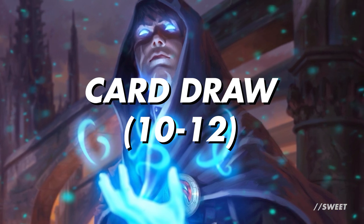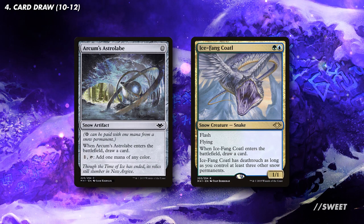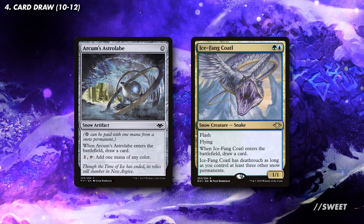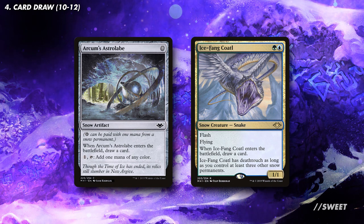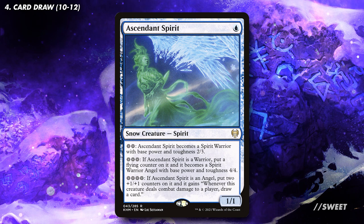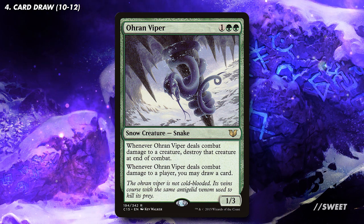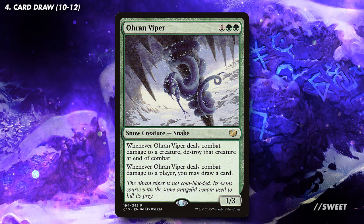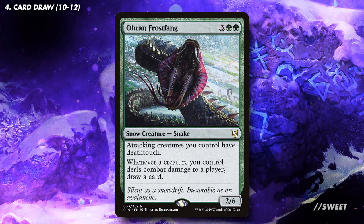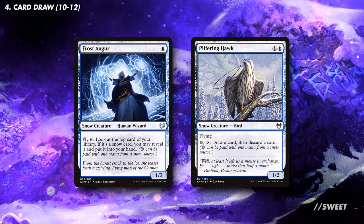Moving over to our card draw now, and although our commander itself does give us card advantage, having more options and things to do will always be a good thing. First up we have some snow permanents that can draw us cards. Arcum's Astrolabe and Icefang Ouphlet come in and replace themselves with another card. The Astrolabe is a great little mana fixer and the Ouphlet is a really annoying blocker that can also double up as a removal spell if timed correctly. You then have Ascendant Spirit which can level up to be a 6-6 Angel that draws a card when it hits. You can actually activate its bottom ability more than once if you want to keep buffing it up and draw more cards when it hits. Ohran Viper is another great snow creature that draws us cards when it deals combat damage to a player, which shouldn't be an issue with its pseudo deathtouch. In a similar vein you have Ohran Frostfang — this makes all of our creatures draw us a card whenever they deal combat damage, and fantastically it's also a snow creature, so it's a slam dunk in the deck. You also have Frost Augur and Pilfering Hawk, perfectly fine creatures that can change the top card of our library to let us play something else if we need to.